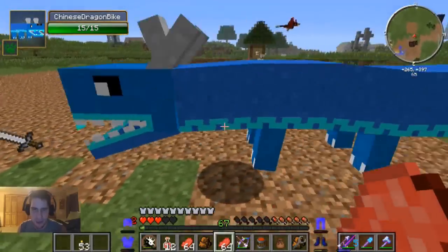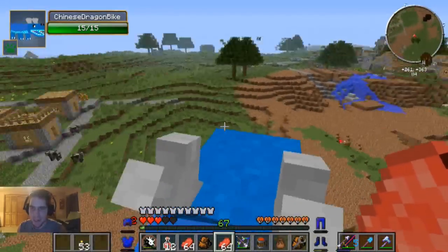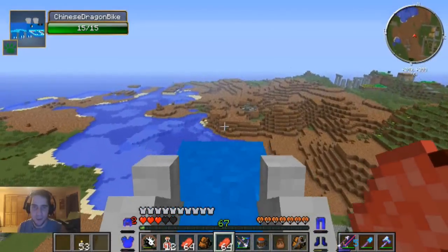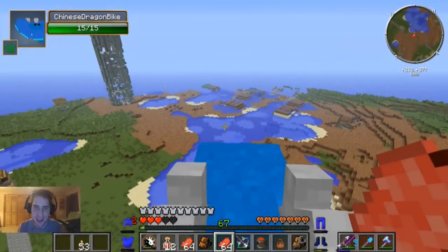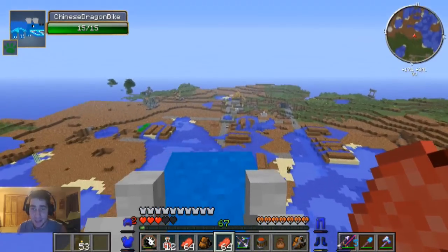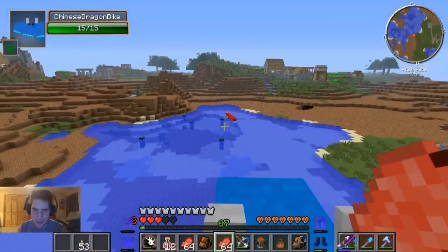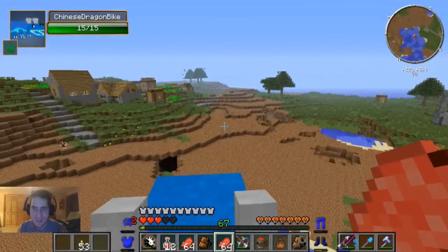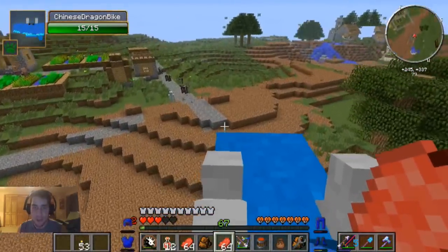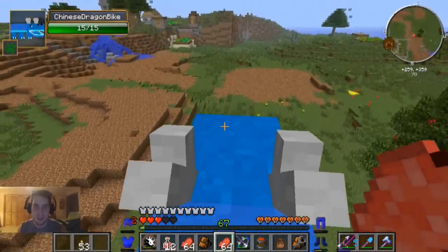Mobzilla is finally dead. Let's take a look at what happened to the land. The ground where Mobzilla traveled is ridiculous - the whole world is annihilated, he destroyed every single thing. There were like four times where I thought we were actually gonna lose that fight but somehow pulled it out for the victory. We got some awesome drops!